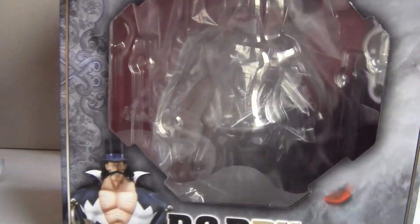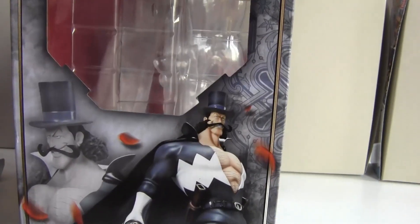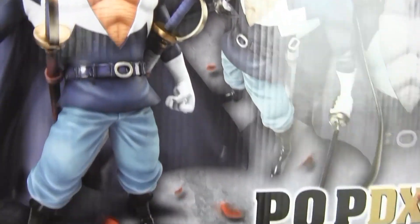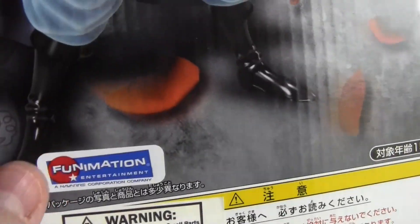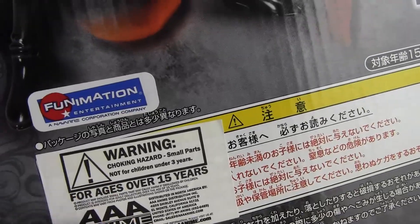So this is the box. It's a pretty big box and it doesn't fit all the way on my camera. Vista is the fifth division commander of the Whitebeard Pirates, so that's a very high rank. This is a wave 2 model, so instead of a toy sticker it has a Funimation and AAA Anime distribution sticker.